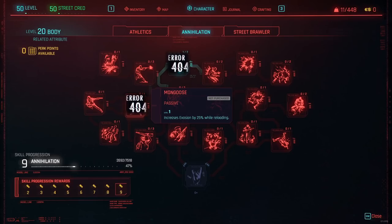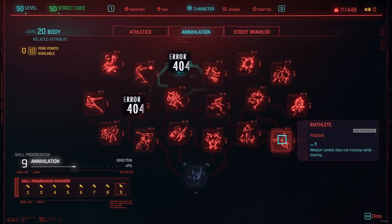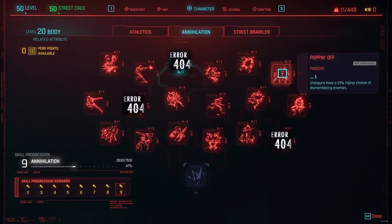Next is the Mongoose perk, which increases your evasion by 25% while reloading. Apparently all evasion perks do not work at this moment in the game, so this one also doesn't work. Then we have the Bite Lead perk — several people have claimed nothing happens whether you have this perk or not; the spread stays the same. That's unfortunate because shotguns tend to have a big spread, especially when you're moving a lot.